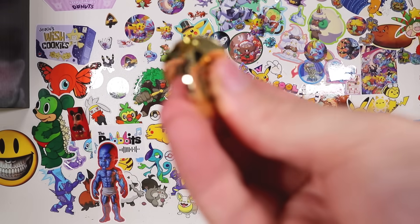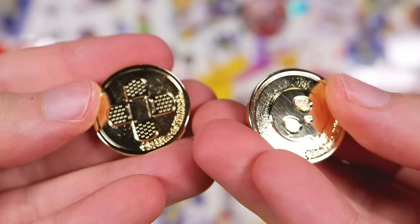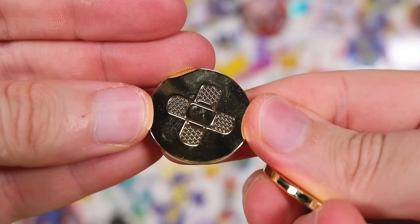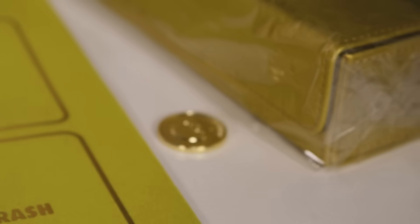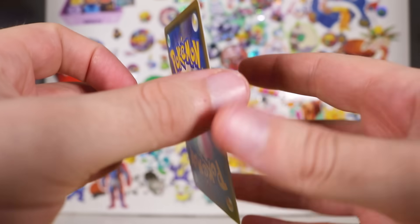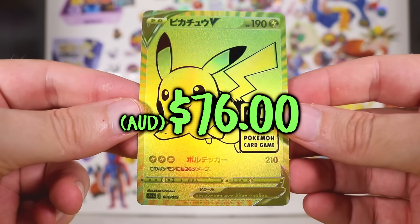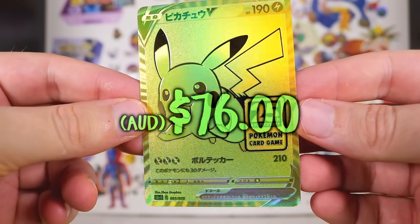Someone tell me if you remember me opening these in English or not. They look vaguely familiar maybe. We've got the two status counters - poison and burn. Has metal coins. It's promo card time! What is it? It's something we've seen in English, but now in Japanese! Pikachu - 25th Anniversary!